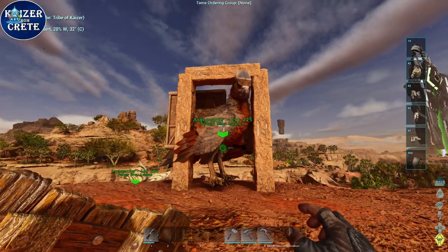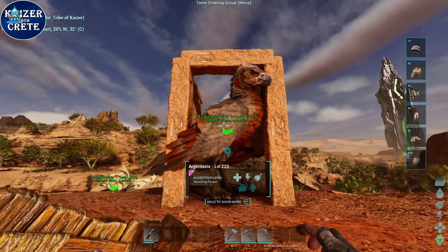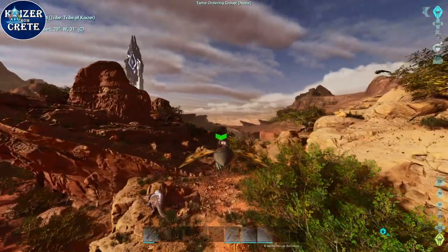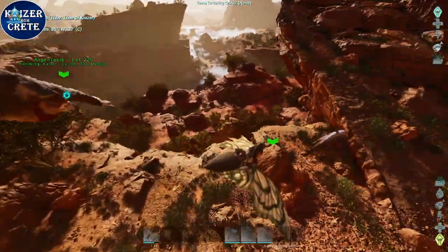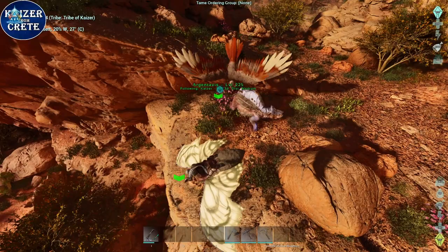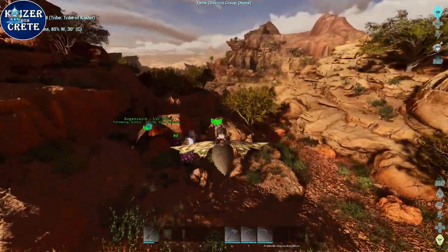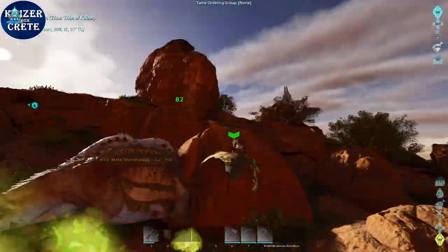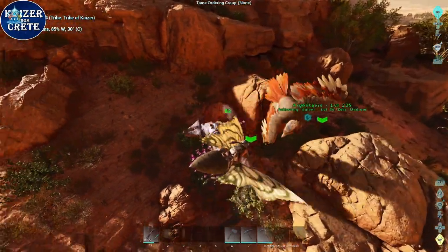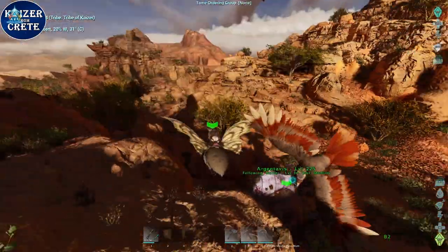After your Argentavis is tamed, you will also need 150 chitin or keratin. You're gonna go back to using your Lymantria and Argentavis to hunt some jugbugs. You can whistle for your Argentavis to attack things. The Argentavis is quite powerful even though you can't ride it yet. But the Argentavis saddle is level 62 and that's gonna take you a long time on official. So I recommend looking around for explorer nodes that contain XP. You can fly around or run around, and since you can respawn you can just explore random parts of the map looking for XP notes.